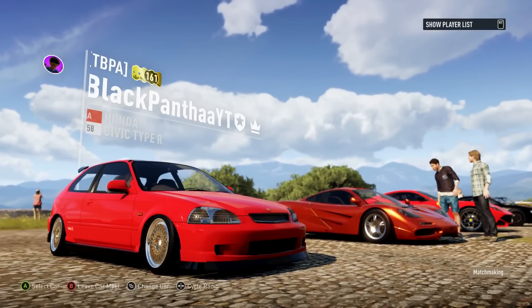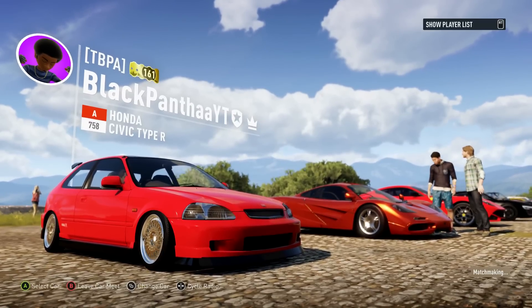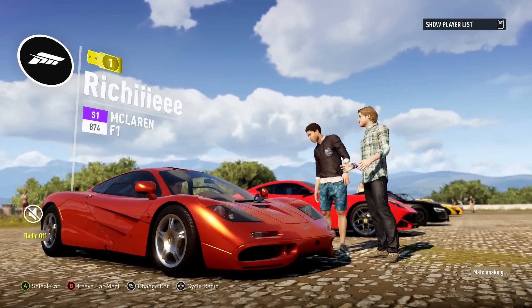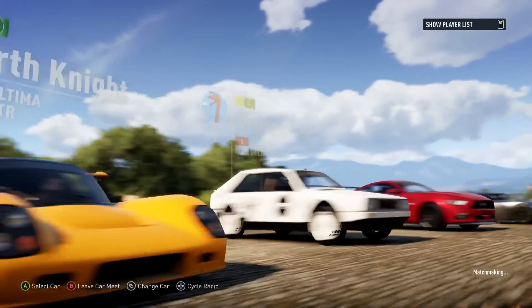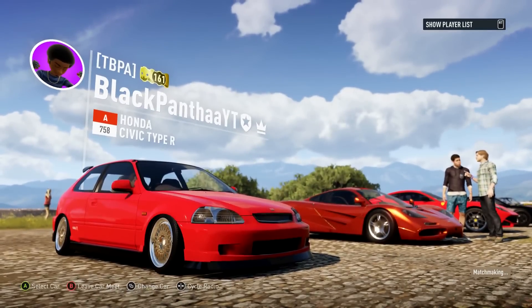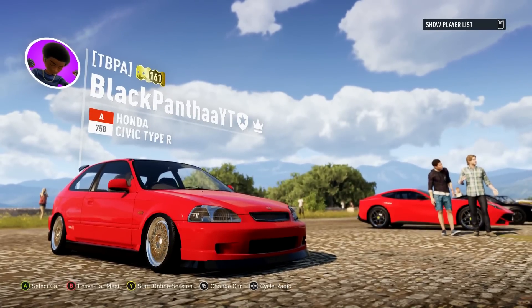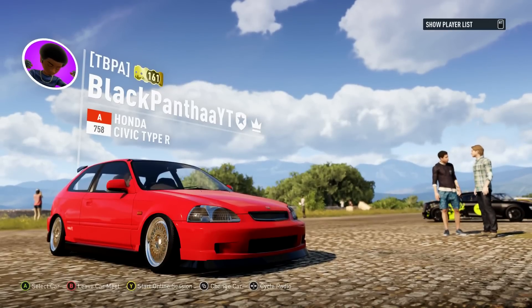For the last part of the video, we're pulling up to a car meet, because that's exactly what you do with a stanced car in real life. There she is, waiting to be shown off. There are lots of guys looking at much higher-class cars, but it doesn't matter because we stanced ours and they didn't. If you enjoyed this, please give it a like and let me know in the comments if there's any other type of build you'd like to see in the future. Make sure to like and subscribe for more — I'll see you in the next video, peace.